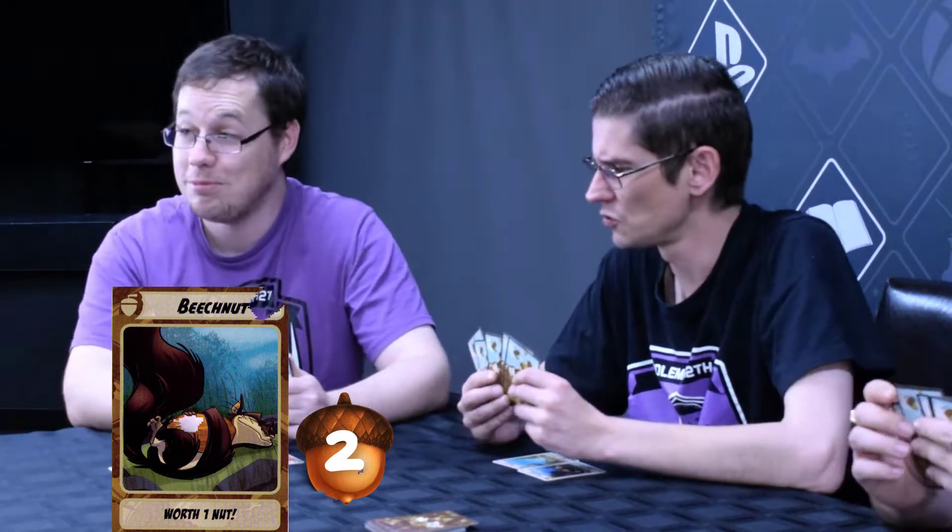All right, that brings it to me. I draw a nut — it's a beech nut, worth one nut. Then I am going to play nudging your nuts — grab any nut worth two points or less. Can't grab my nuts, can't grab Fish, it's going to have to be Greg. Sleight of Nuts! Where is he getting these from? Is he storing them in his nuts?